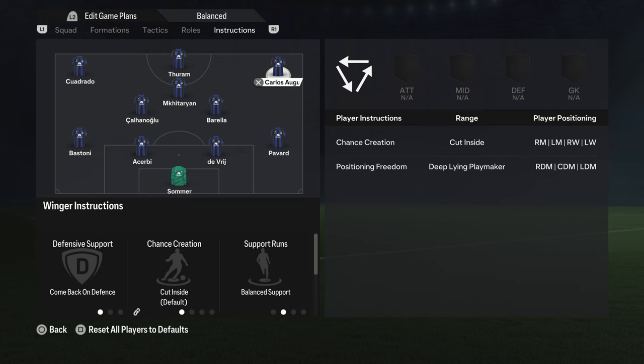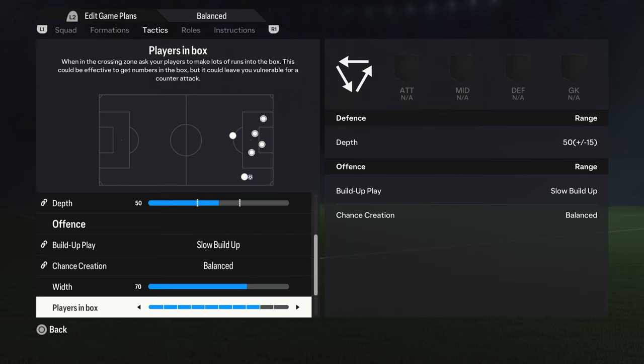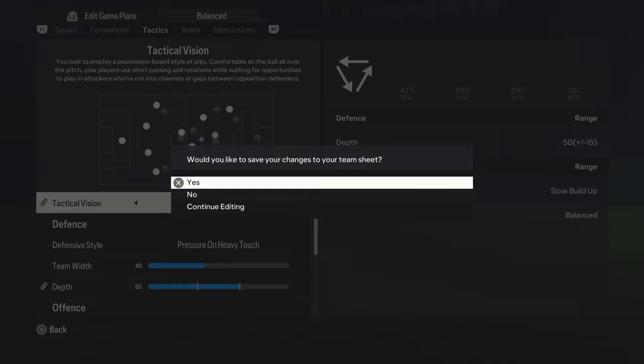Inverted wingers who can cut inside are also going to be very important — this is exactly what Johan Cruyff used to do when he was a player and not a manager. So in your 4-3-3, you're going to have a very possession-based, fluid movement style of play. When it comes to key instructions, a high defensive line is important, but so is pressing after possession loss. Have your defenders stepping up, make your midfielders box-to-box, and make your wingers cut inside with an overlapping fullback. If you can do all this, the total football style of play can still live on inside FIFA career mode.